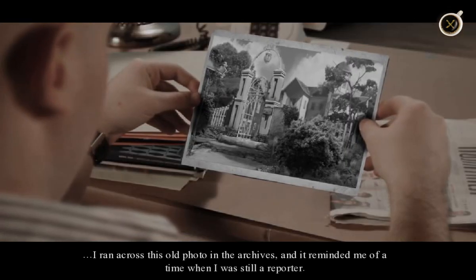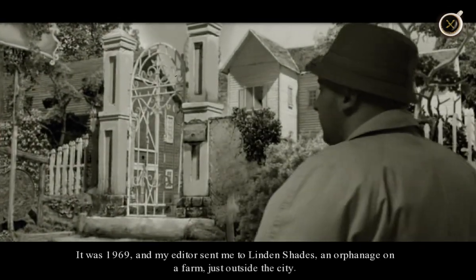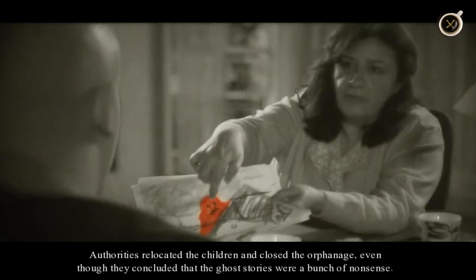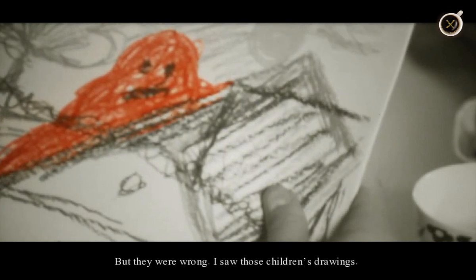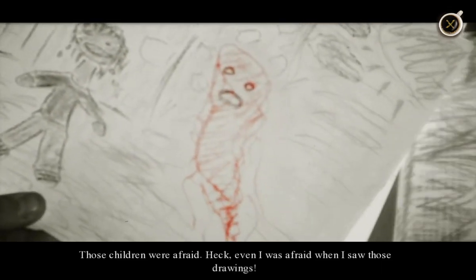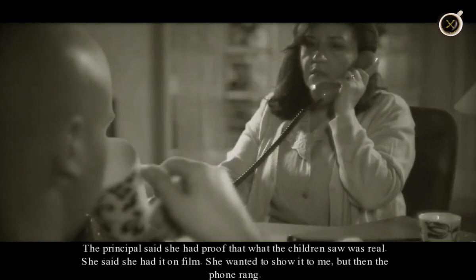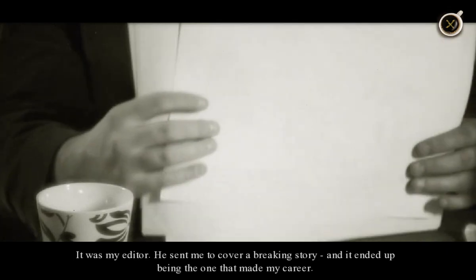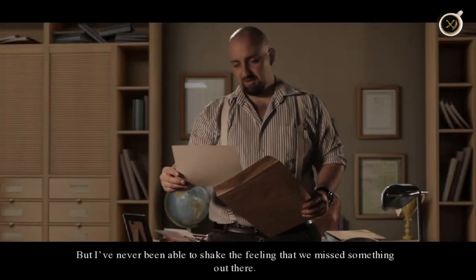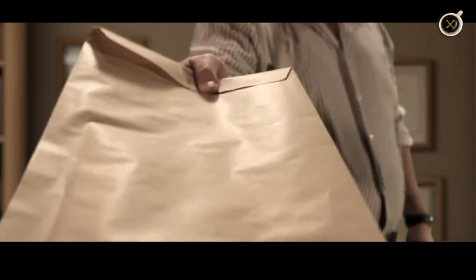I saw the archives, and it reminded me of a time when I was still a reporter. It was 1969, and my editor sent me to Linden Shades, an orphanage on a farm just outside the city. The orphanage was supposedly haunted. Authorities relocated the children and closed the orphanage, even though they concluded that the ghost stories were nonsense. But they were wrong. I saw those children's drawings — they all had one thing in common: bloody red monsters. Those children were afraid. The principal said she had proof on film. She wanted to show it to me, but then the phone rang — it was my editor. He sent me to cover a breaking story that made my career. I left and never looked back, but I've never been able to shake the feeling that we missed something. The place is abandoned now. Head out there and see if you can dig up anything. Maybe you'll find the truth.